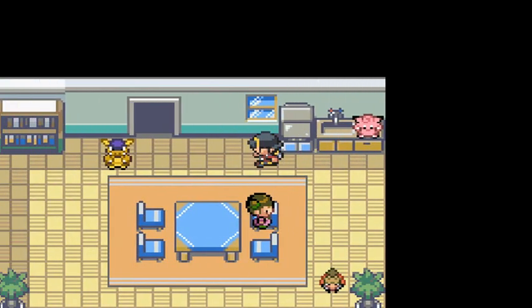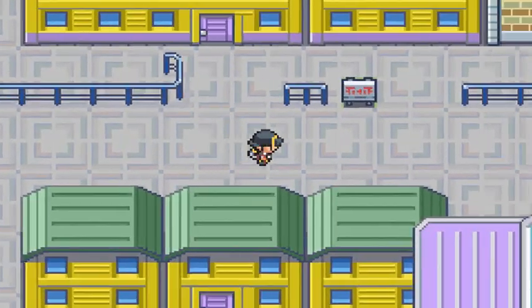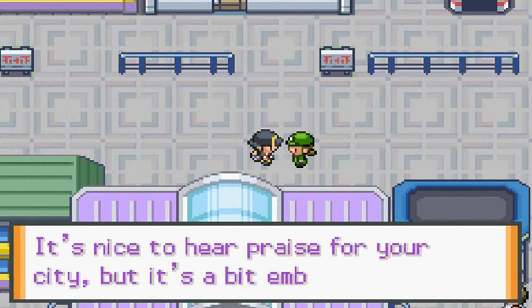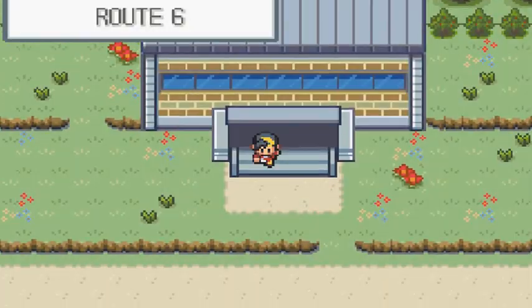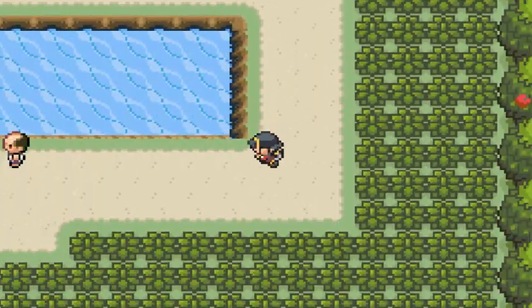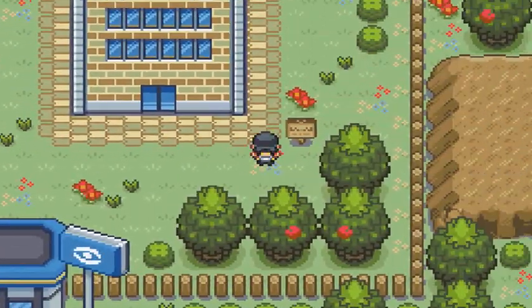'I think you lost it when you went to Vermilion City.' We find a Poke Doll there, so let's go to Vermilion. We're not going to the train station — I'm just checking for other houses I've missed, like the Radio Station. Unbelievable — we got a Squirtle! The only Pokemon left is Bulbasaur or Venusaur. I'm assuming it would be in Pewter City or maybe Pallet Town.